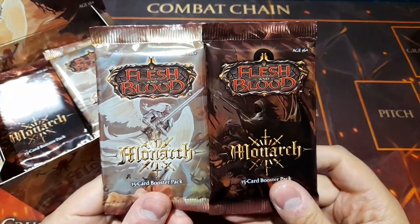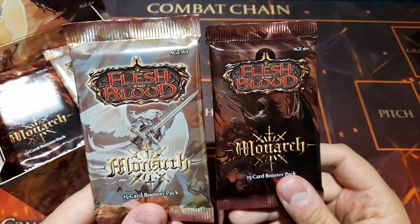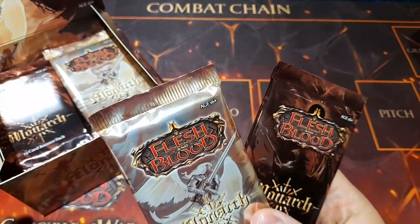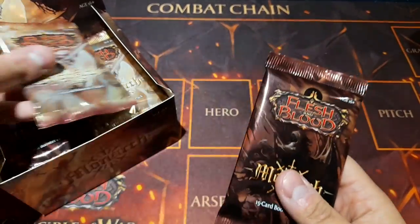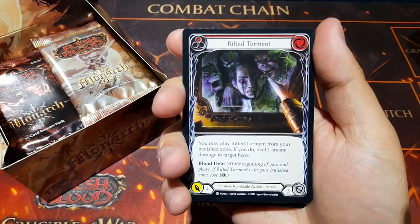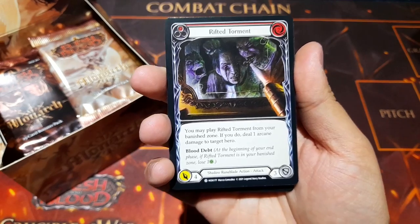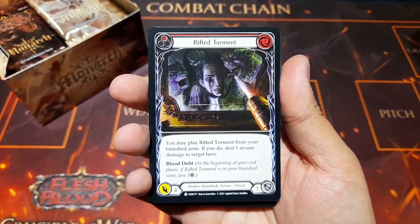So we've got a couple of different pack designs here — one in a brighter gold and one that's slightly darker brown, representing the different factions in this set: the light and the shadow. Let's get started with our first pack. We've had a lot of spoilers this spoiler season leading up to today, so I've seen a lot of the bits for this amazing looking set.